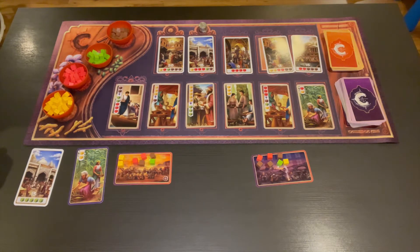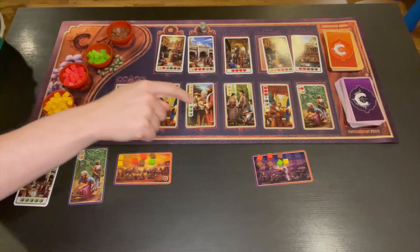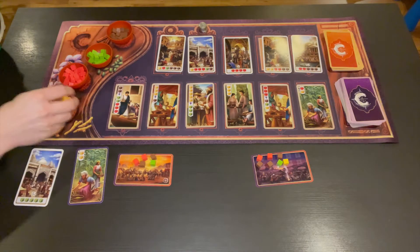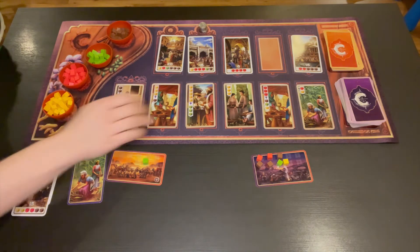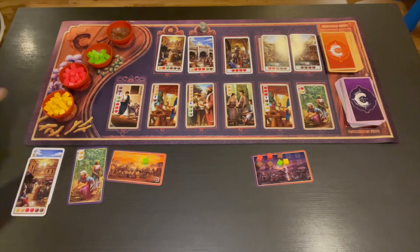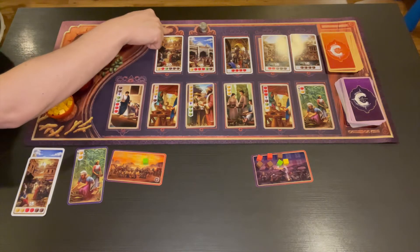The next thing I can do is claim any of the points cards at the top. On the bottom of each point card, it tells you which spices you need to claim it. In the case of this one, it wants two yellow, two red, and two brown spices — which this player has. You can trade them in, and at the end of the game, for having this card, I'll get 15 points. We move this card down and put one new one up. If you take one of the two cards at the end, you'll also take a coin worth one point, or a gold coin worth two points at the end of the game.